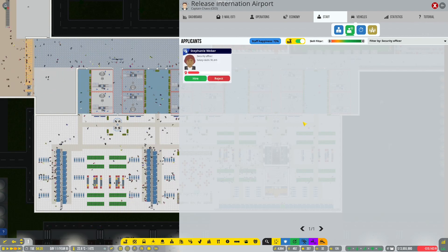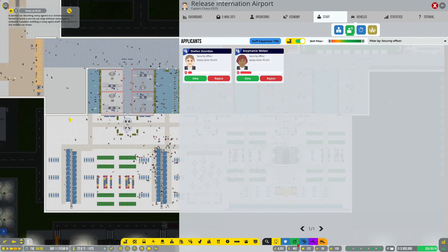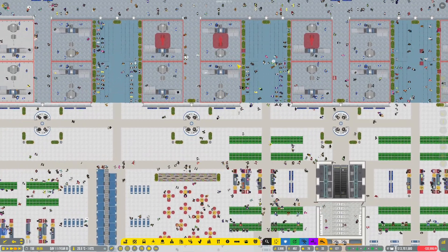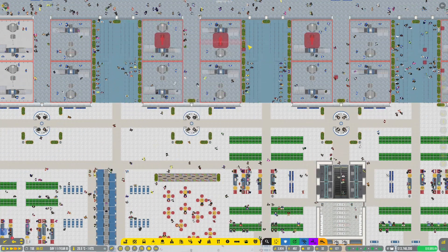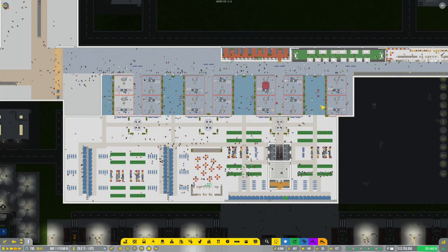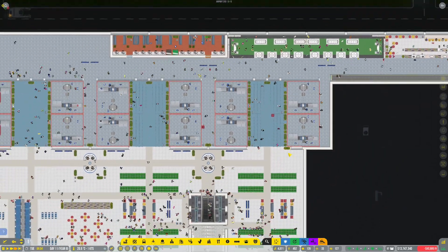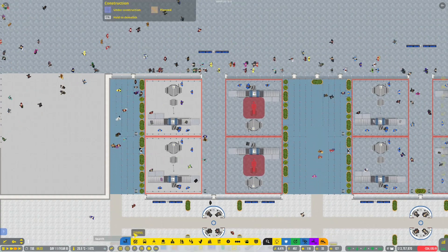Hopefully with more check-in desks, people can actually proceed because we constantly seem to get the reminder that we don't have sufficient check-in desks. Maybe that should help us out now. We can still go ahead and expand in the other direction also. We need a slightly different flooring right over here — let's do that and done.